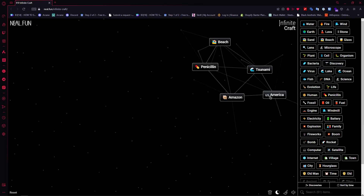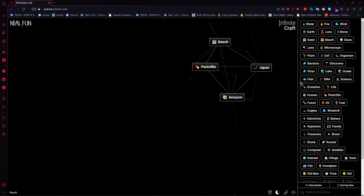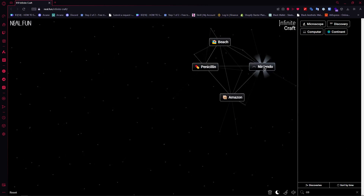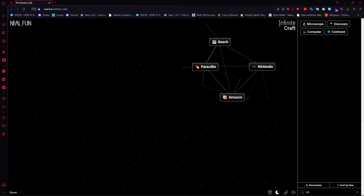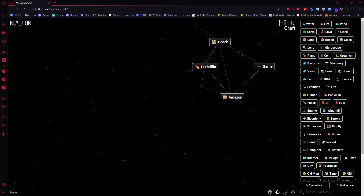Once you have continent, add lake into continent to create America. Once you have America, combine it with tsunami to create Japan. Then add computer into Japan — find computer, add it into Japan — and you would have Nintendo. Once you have Nintendo, add computer into it and you'd have game.